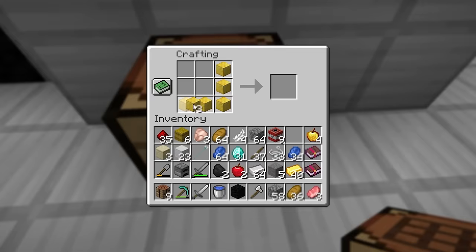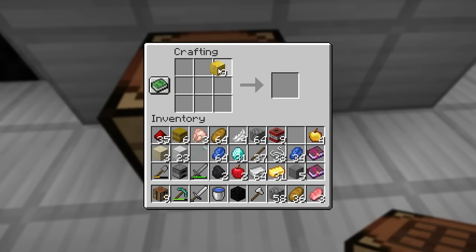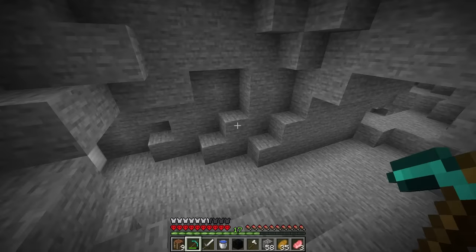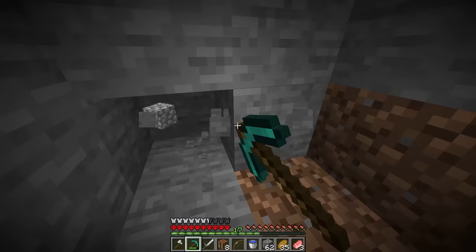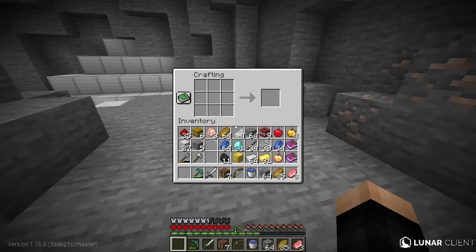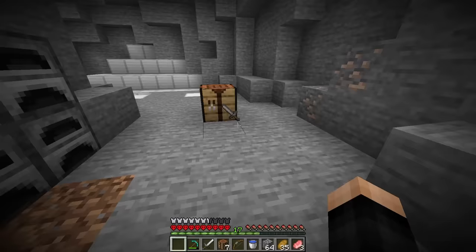Is a super gold block possible? We check and no — it doesn't work. We can only make the notch apples. Now I just need to think of a way to get totems. To get a lot of diamonds, the fastest way is to make as many super stone blocks as possible. All I need is a lot of cobblestone and stone, and I'll see you guys in a bit.